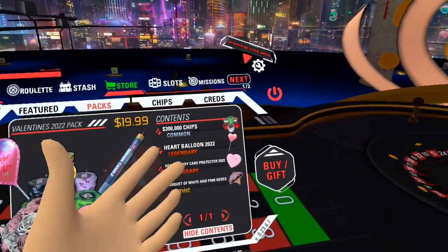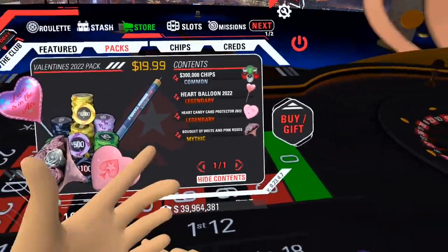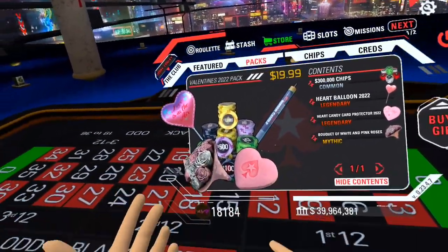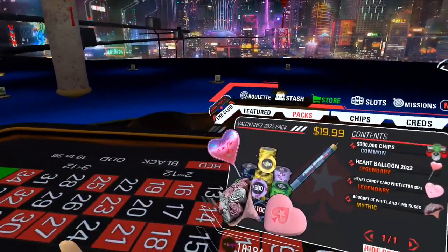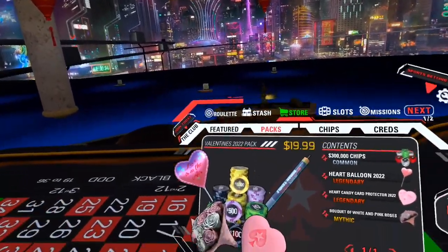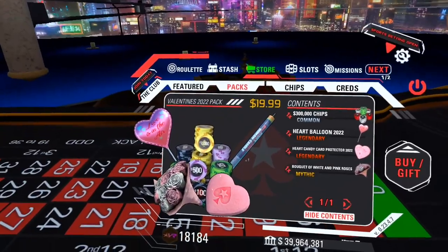With the regular pack you get 300,000 chips, a heart balloon, a candy heart protector, and a bouquet of white and pink roses, which is pretty cool. I haven't bought the pack but I've seen it — when you pull it out you can reach into the bouquet and pull different roses out and put them in your teeth or hand them off to other people at the table. So it's kind of cool.